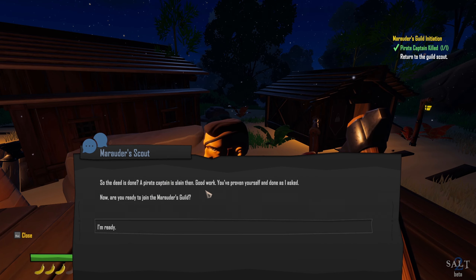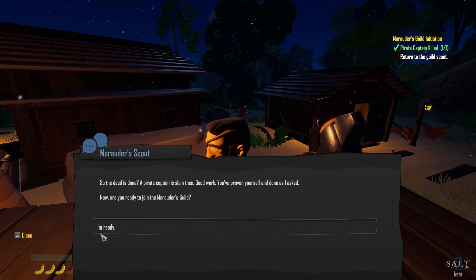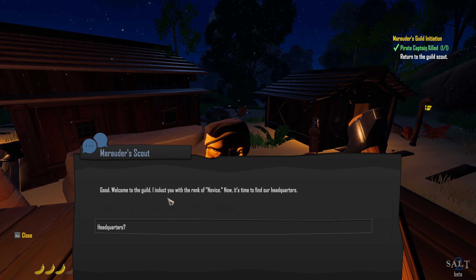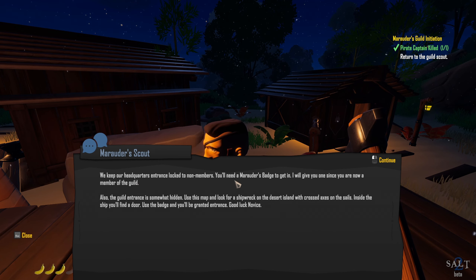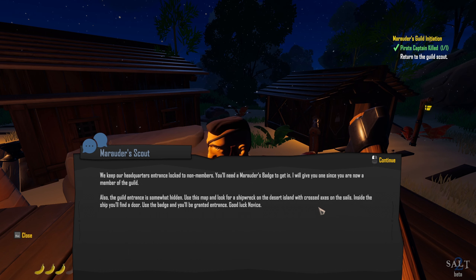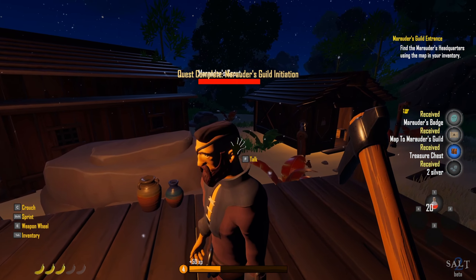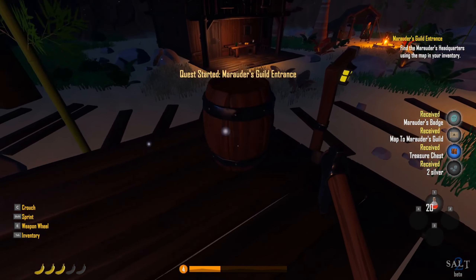So the deed is done — a pirate captain is slain? Good work, you've proven yourself. Now are you ready to join the Marauders Guild? Sure! Welcome to the guild — I will induct you with the rank of novice. Now it's time to find our headquarters. We keep our headquarters entrance locked to non-members — you'll need a Marauder's Badge to get in. The guild entrance is somewhat hidden — use this map, look for a shipwreck on the desert island with crossed axes on the sails. Inside the ship you'll find a door; use the badge and you'll be granted access. We got another mission, and it probably spawns more missions for us.